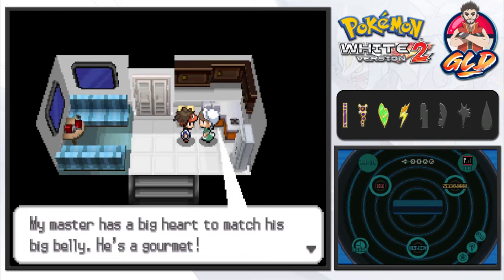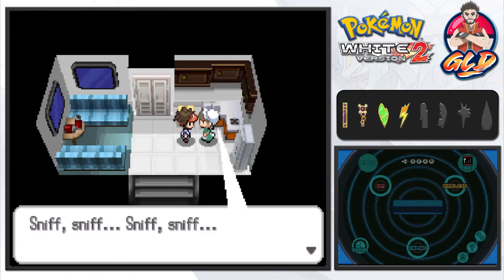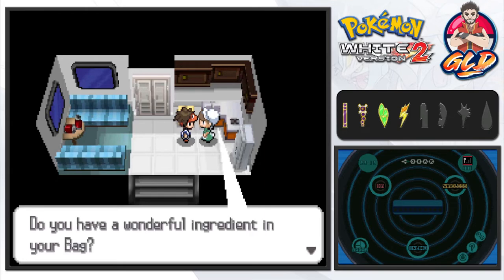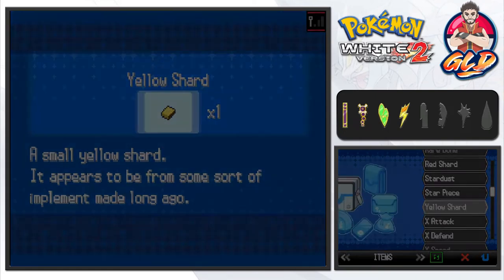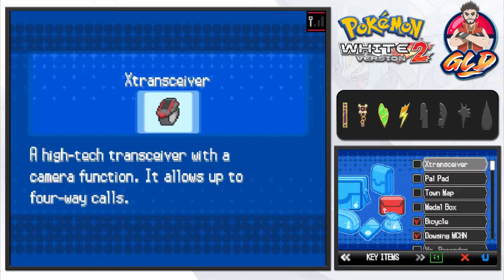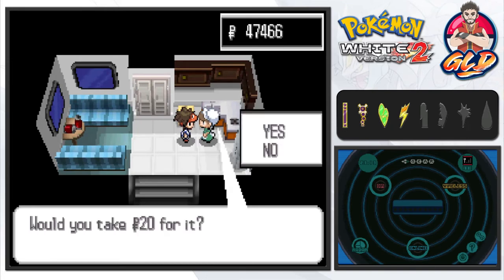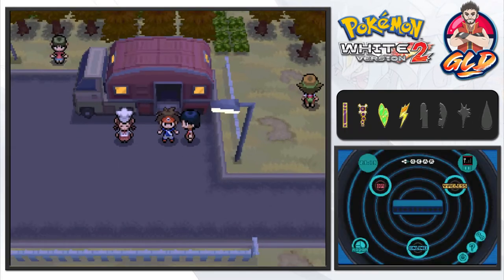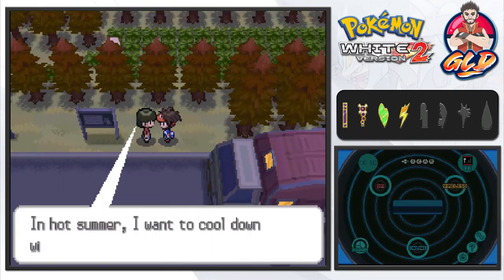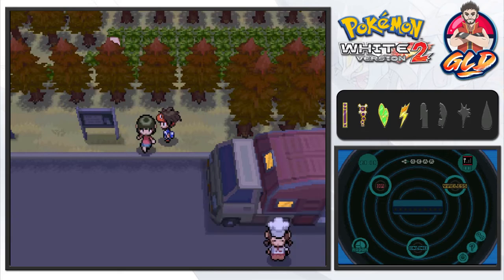If you come in here and talk to this lady — she's the Humble Maid — she says: 'My master has a big heart to match his big belly. He's a gourmet and I'm looking for ingredients that will make his heart jump for joy. Oh, that aroma! Do you have a wonderful ingredient in your bag — would you consider selling it to me?' She's probably talking about the berries I have. I give her the Oran Berry and she gives us 20 Poke Dollars. If you give her rarer berries she'll give you better stuff.